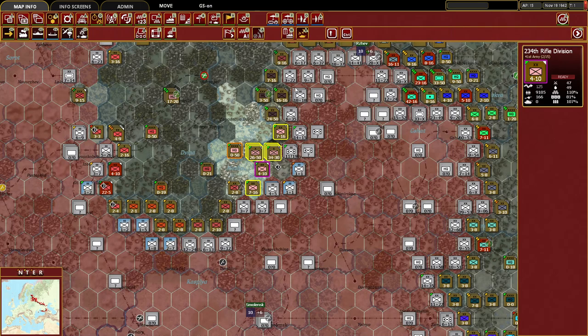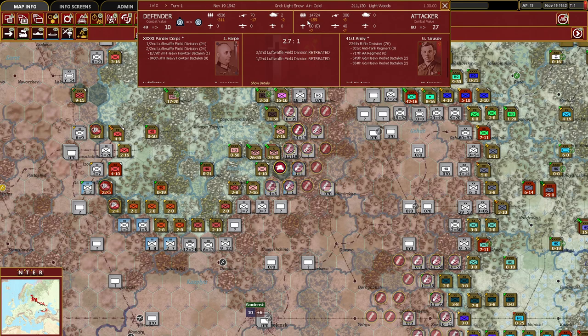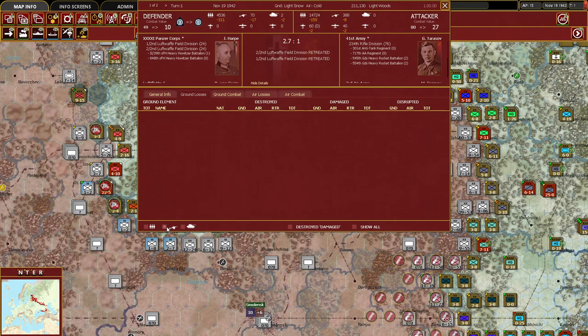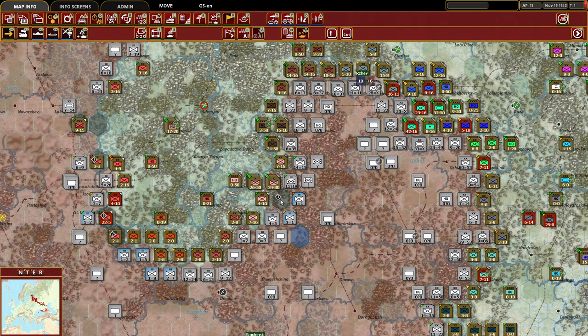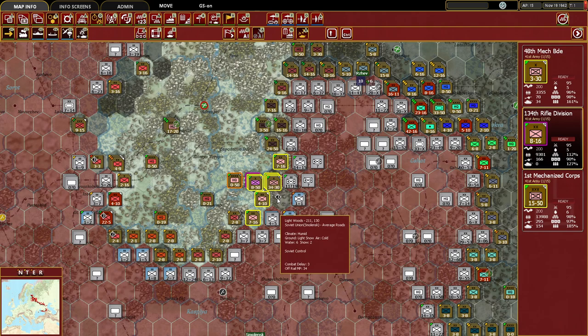We do the deliberate attack and push both units back — they retreated. Reviewing results: we lost 8 gun elements, they lost 17; they lost 2 armored fighting vehicles; we lost 160 men, they lost 311. They had one StuG III destroyed by our air support and one that retreated. Looking at their gun losses, most were flak, which makes sense given their unit composition as Luftwaffe field divisions. This really helps set up a potential breakout pocket.